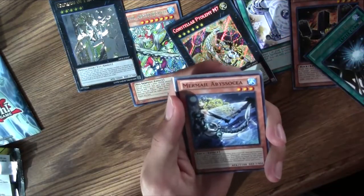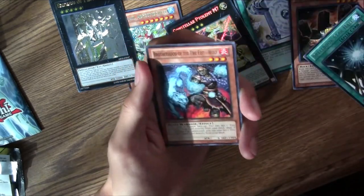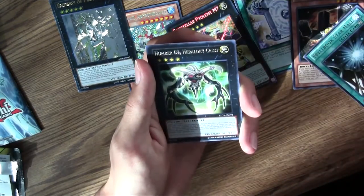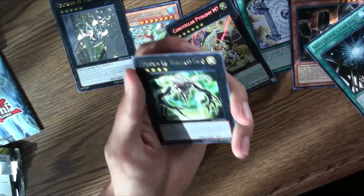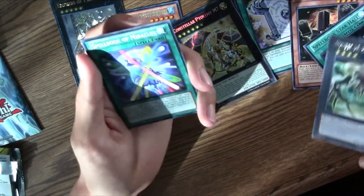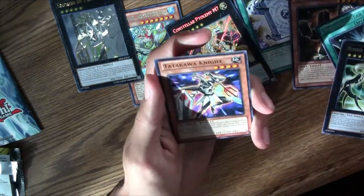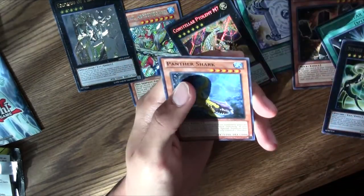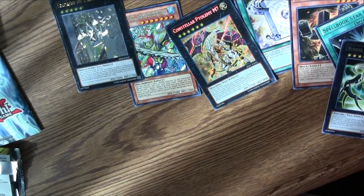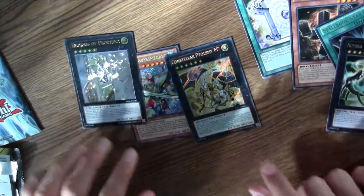Next pack — Lord of the Tachyon Galaxy. Let's see if we can pull another holo. This tin is legendary. Mermail Abyssosia, Fire Formation Kayo, Brotherhood of the Fire Fist Wolf, Burner Dragon Ruler of Sparks, Number 69, Herald Decres, Spellbook of Miracles, Radius the Half Moon Dragon, Tatakawa Knight, and a Panther Shark.